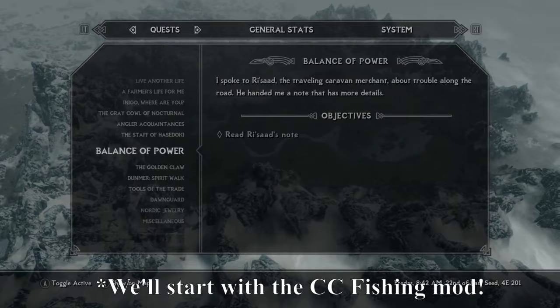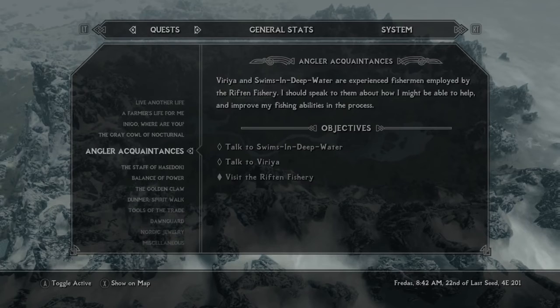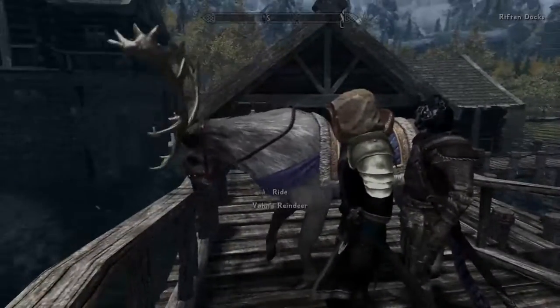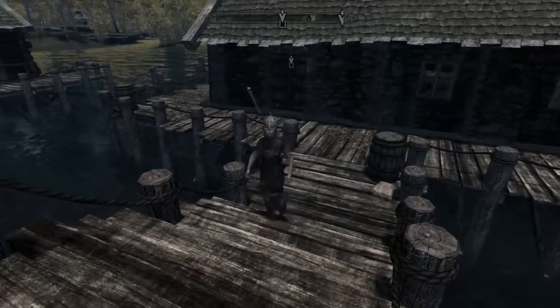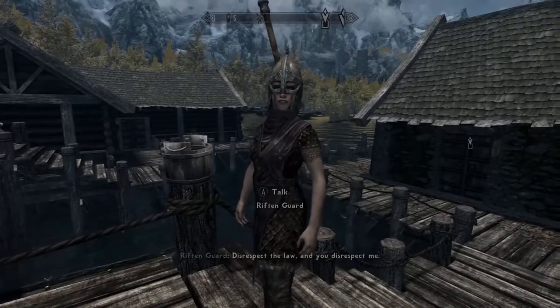Here it is: Angler Acquaintances. I'm here with my reindeer — yeah, I bought the reindeer. You can also see I didn't download my guard mod because the mod I have that changes armor textures just added in a couple of pieces of guard armor.